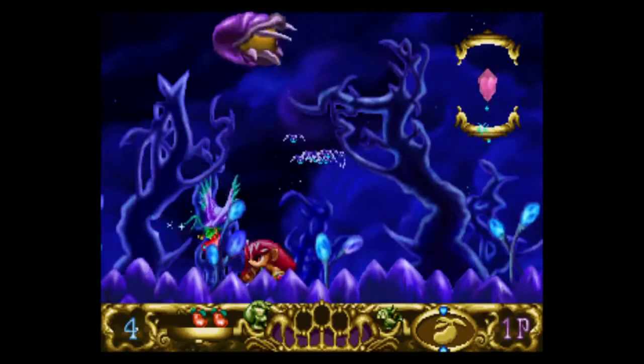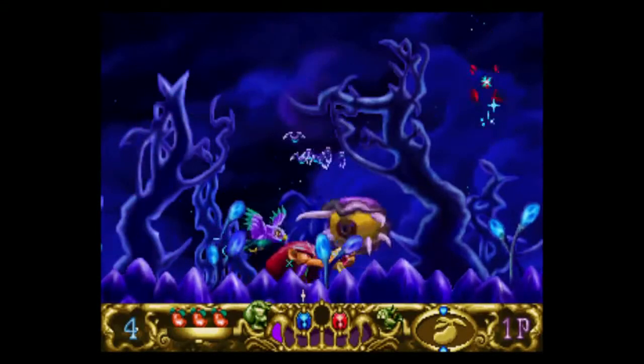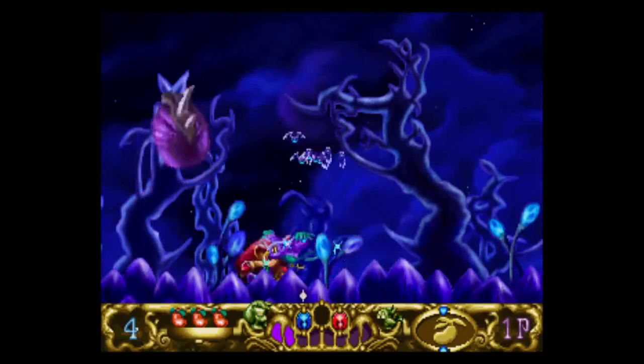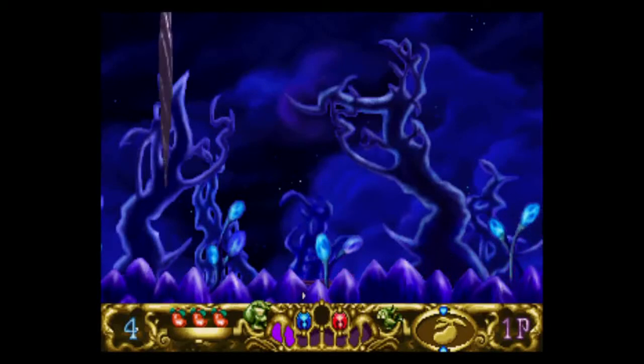You also have this bird helper which will help you reveal certain platforms and things like that. I think the bird can also attack. You can take a few hits before you die, and sometimes you can find items that will replenish your health.